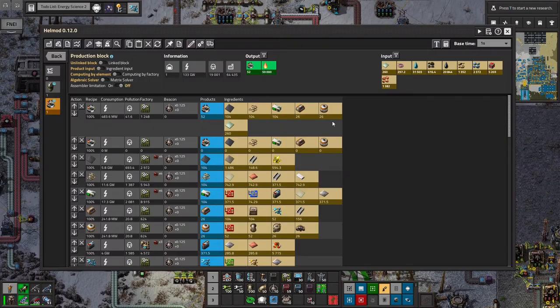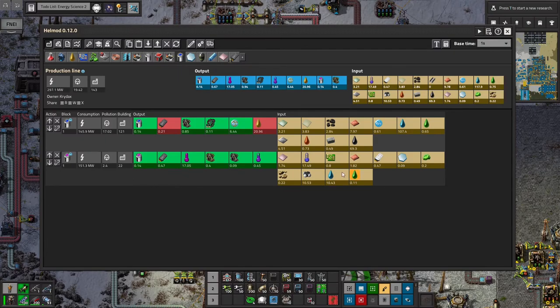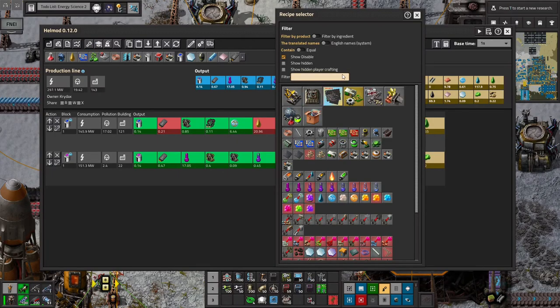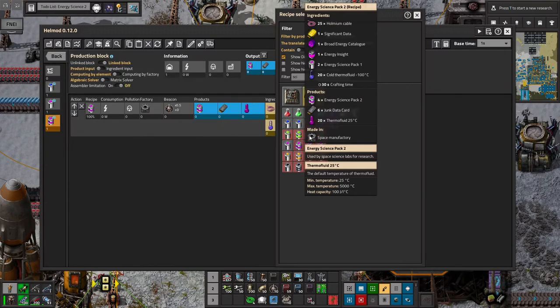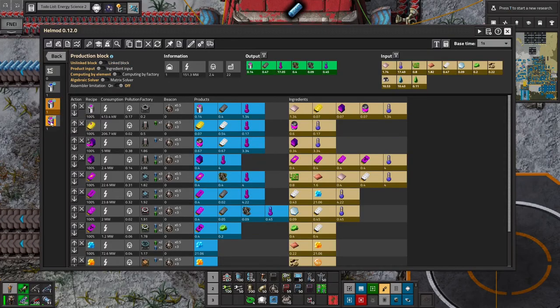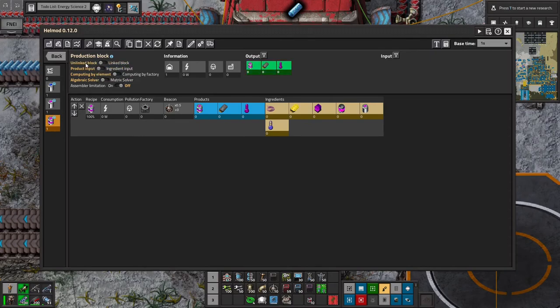In any case, what we're going to do is look into Energy Science 2, which I don't think I have set up a chain for. So we're going to do it separate from Energy Science Pack 1, being fully aware that there's a lot of overlap with Energy Science Pack 2 because they still use Energy Catalogs and Energy Insight and all that. For now, we're just going to see what all even goes into this. I'll go with the same 8 per minute as my baseline. So we have plenty of holmium cables — that's easy. Significant data we're already working on for the other ones.